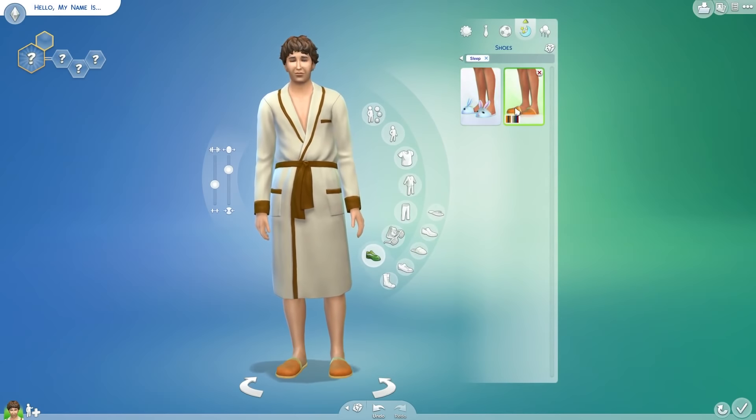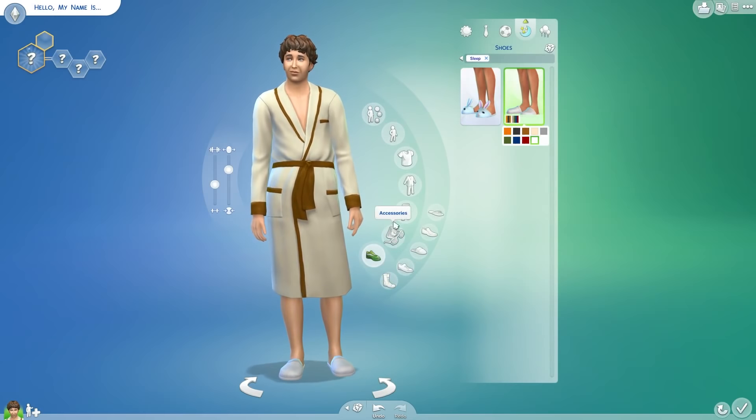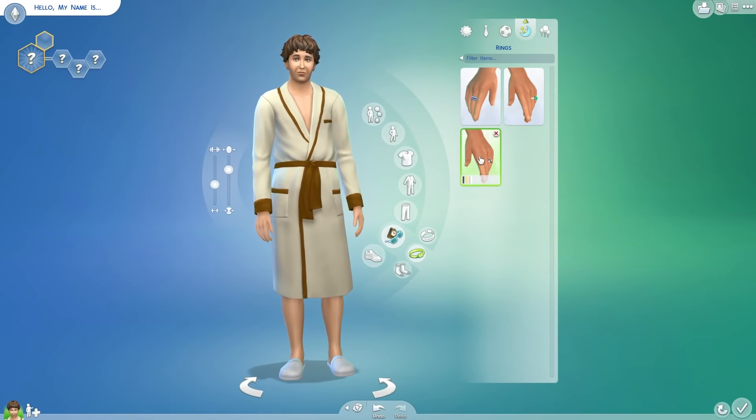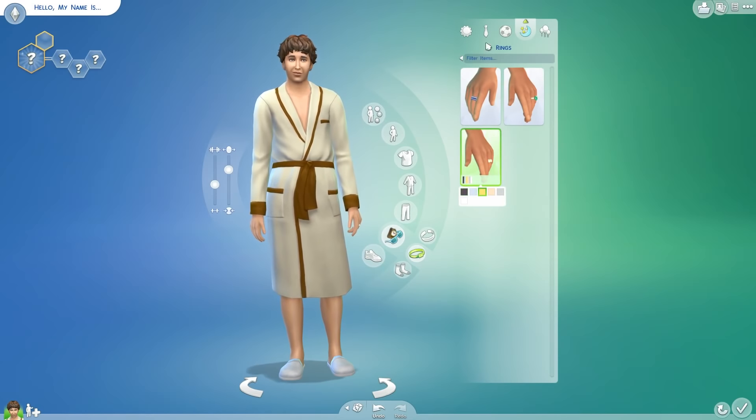He can have the bunny slippers — maybe just normal slippers. Normal slippers. Those can be white. No socks. Also, you can have his ring.